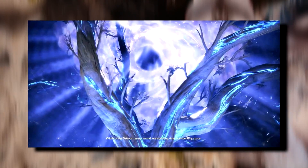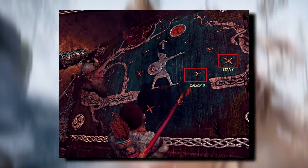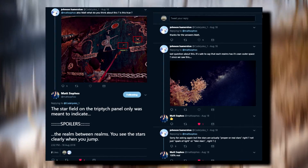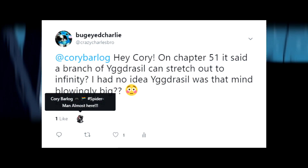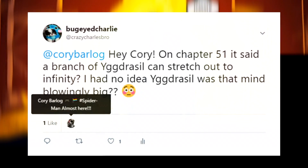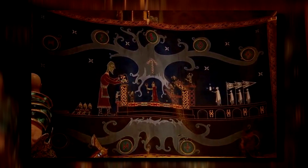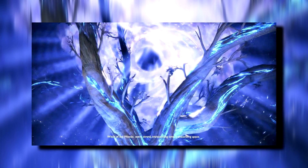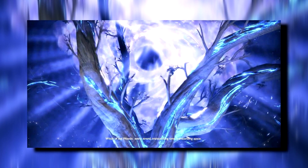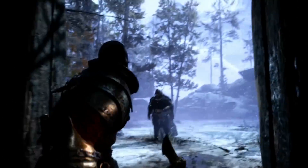The World Serpent Jormungandr has faced off against Thor twice. In their first encounter, they clashed and splintered the World Tree, the Yggdrasil — splintered meaning to break into small sharp fragments. This is impressive because, in the words of Freya, the Yggdrasil is a tree that holds all of creation, and every single strand of it transcends time and space. This includes the nine realms, which are their own universes and dimensions. In the God of War 4 novel, a single branch of the Yggdrasil stretches on for infinity — liked by Corey Barlog on Twitter when asked if it was literal.